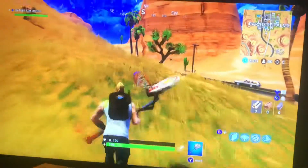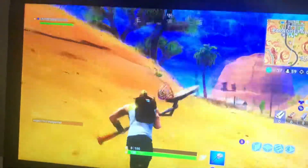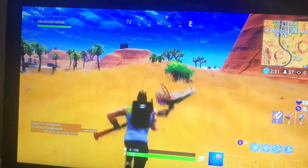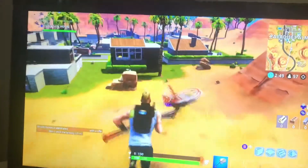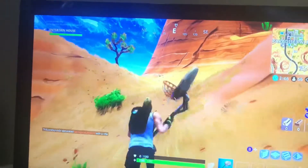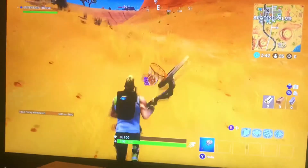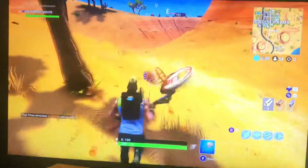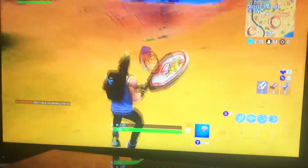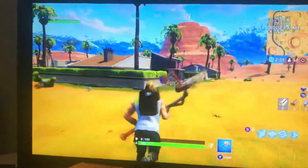We'll have to check out Lazy Links in the next clip. It's kind of like a desert — look at the houses and stuff, wow! These skins are pretty cool as well. I'm a big fan of the Lifeguard and Drift. Even though Drift is like tier one, he's cool. Okay so this is Paradise Palms.